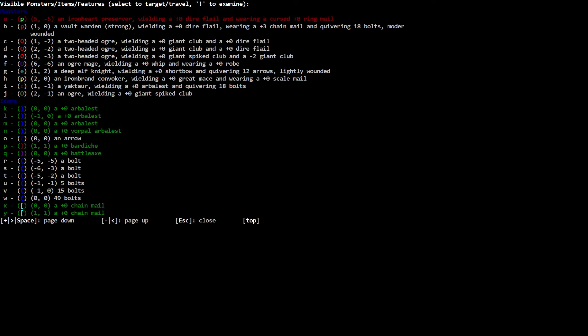There's an iron heart preserver wielding a zero dire flail. A vault warden wielding a zero dire flail — wounded. Two-headed ochres with zero giant clubs. An ochre mage. A deep elf knight wielding a zero shortbow quivering 12 arrows — lightly wounded. HP at 2 out of 178 — wait, that can't be right. I'm going to step backwards.